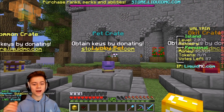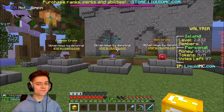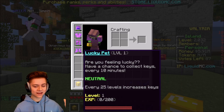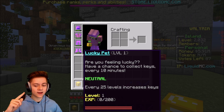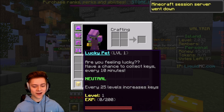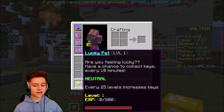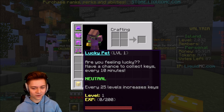Then for the last one — no way, guys. That is actually like my dream set. I got myself a free lucky pet! If you guys didn't know, the lucky pet is probably my favorite out of every single one on the server. If you guys like crate keys, you'll definitely like this one because it gives you free crate keys. It says: 'Are you feeling lucky? Have a chance to collect crate keys every 10 minutes.' How baller is that? Every 10 minutes you can have a chance to collect even more crate keys, and every 25 level increase you'll get even better crate keys.